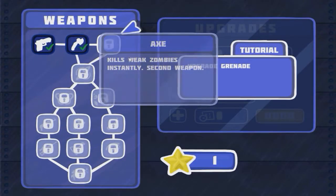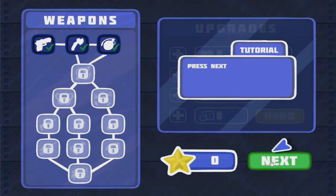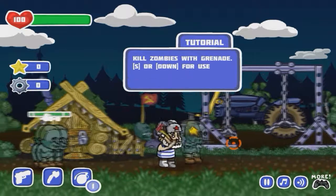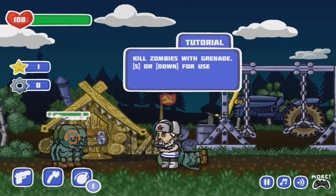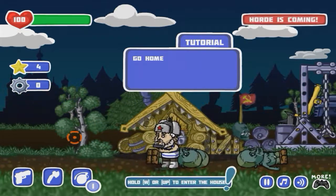Now we can buy the axe - let's go ahead and buy that real quick. It says kills weak zombies instantly. Second weapon and grenade - let's go ahead and buy that as well for the groups of zombies. Now kill a zombie with the axe, this is space. Let's go ahead and use that. This one is for the grenade, this is S. Let's go ahead and toss it there. Yeah, we take down a group of zombies just like that.